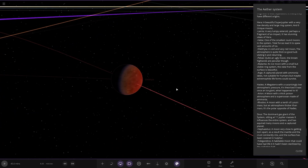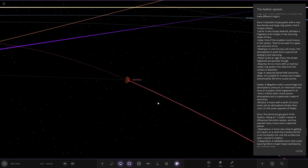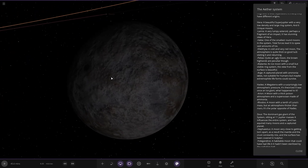This one here has a two-tone atmosphere — a cold and very red moon. The atmosphere is quite thick, so good luck visiting and returning. Maybe it's like Titan. Then we've got Palaeus — quite an ugly moon; the brown highlands are a bit particular.